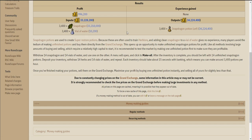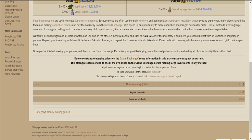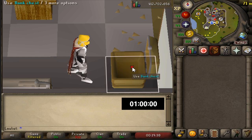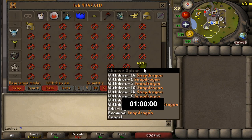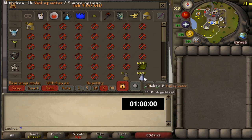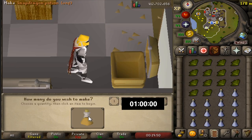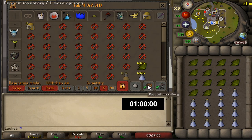We might also do different herbs as time goes on since the prices are always changing on these types of money makers, and you can also explore those yourself. Here I'm just showing the setup that I have - the herbs and the water vials right on top of each other so I can quickly pull 14 of each at the same time. Once you withdraw them, you just use one on the other and click 'make all' - that's the entire method.